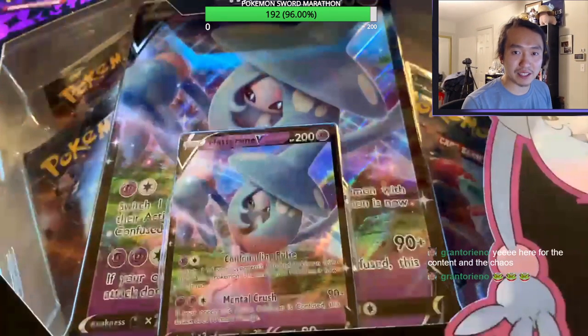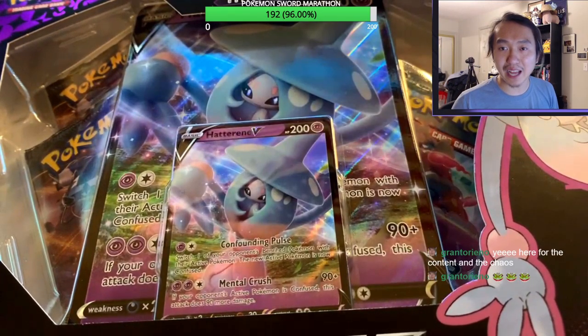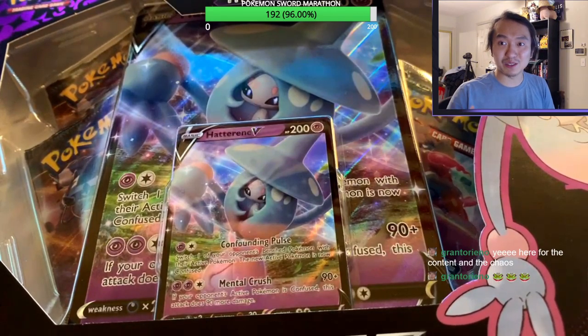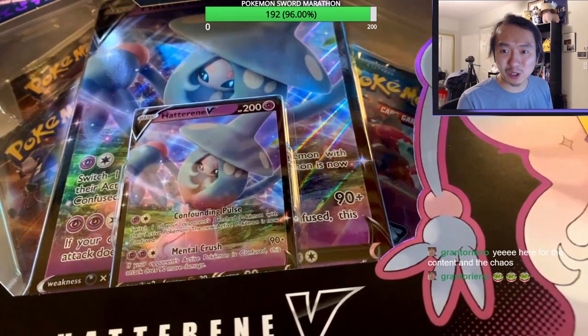Without further ado, we got ourselves a special treat — Champion's Path. We got two of the Hatterene boxes. These boxes are really kind of rare because Champion's Path isn't easy to find. Right now Vivid Voltage, Shining Fates, and the new Battle Styles is out, so a lot of the Champion's Path stuff is kind of on the DL. It's not as demanding as Hidden Fates, but Champion's Path is getting harder and harder to find. These boxes are not that expensive — they're 20 bucks for four packs.